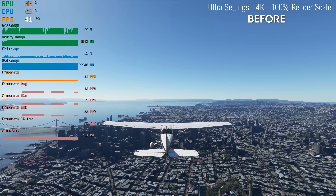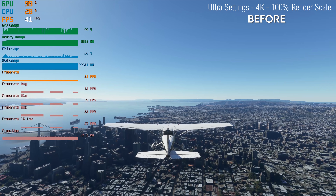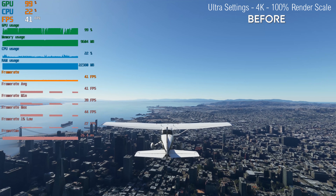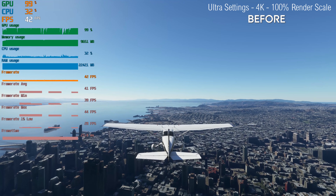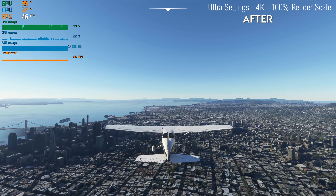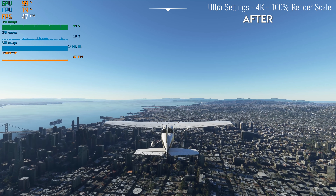No test like this would be complete without checking it with Ultra settings. Before SIM Update 5 — this is more towards the beginning of the year — Ultra settings, 4K, 100% render scale, 42 frames per second, and 22 gigabytes of RAM usage. With SIM Update 5, we go up to 46 frames per second, again touching on that 10% increase and a dramatic decrease in RAM usage.